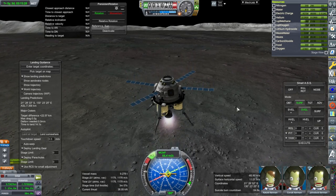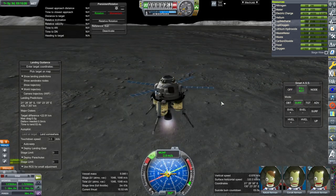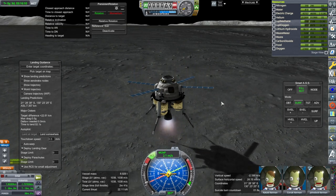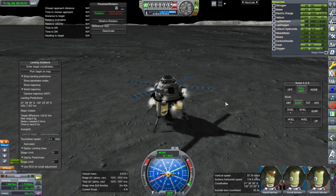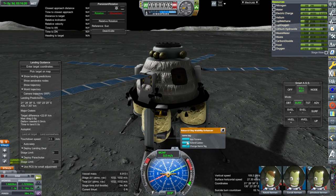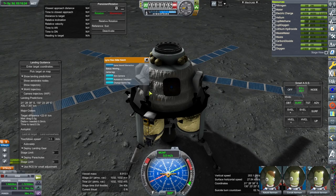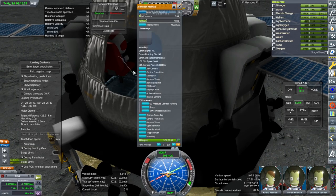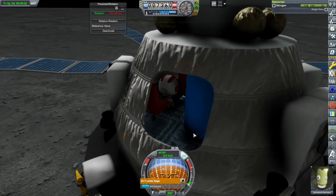We took way too much delta-V, mainly because of the approach. We have landed - but not with enough fuel left over. Let's verify that somebody can get out and plant a flag. Side hatch open - got that big water tank there. John Doc gets to be the special one because of convenience.